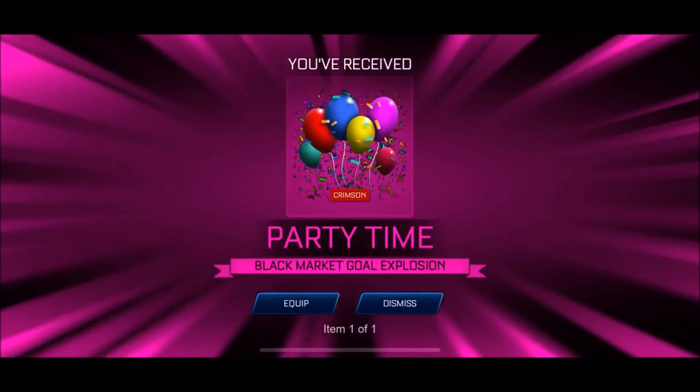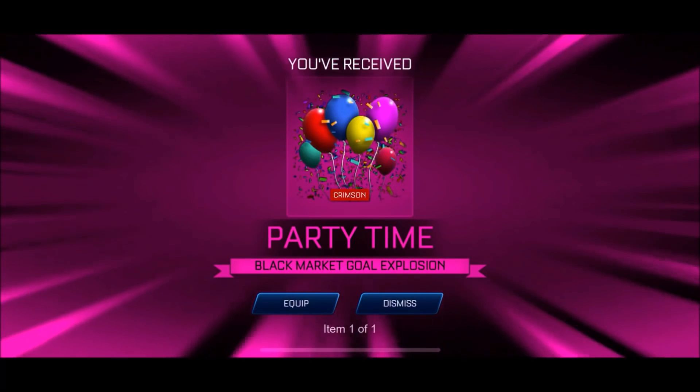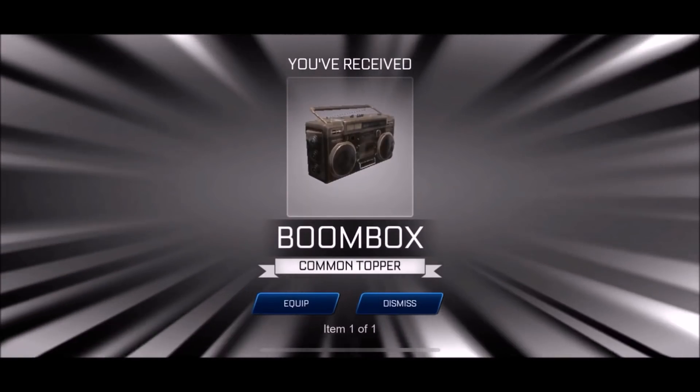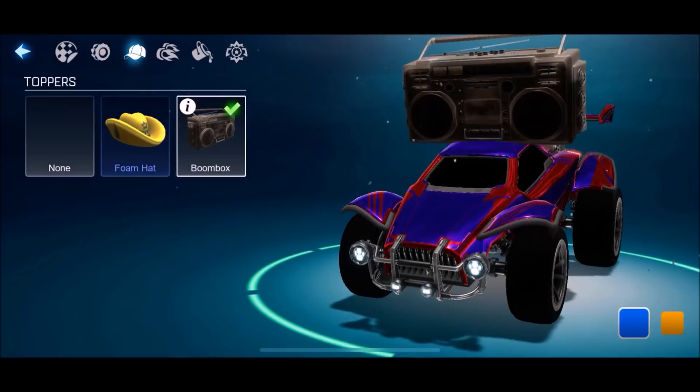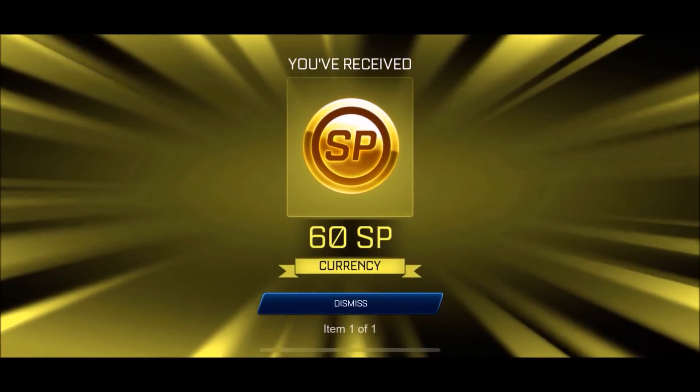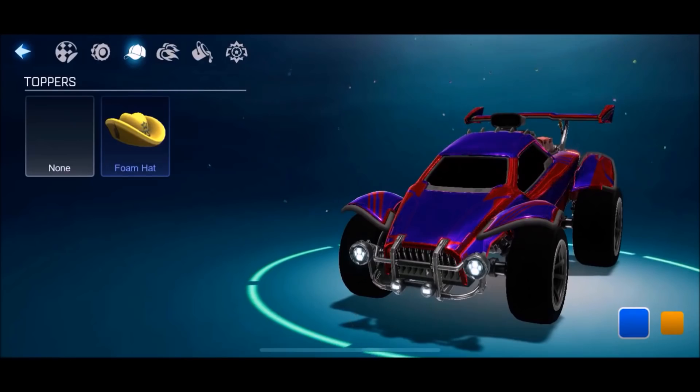I've no idea if I can sell it again or what, but we're going to equip it, obviously slap it on the car. While we're here, might as well do a little mystery thing. So let's reveal it — we get a little boombox, nothing great. For the boombox, just like last time, we're going to salvage it for a little bit extra just to get the coins back up. That's going to be 60, we'll take that.